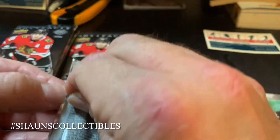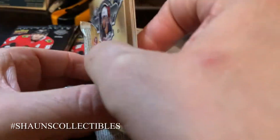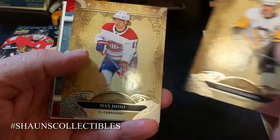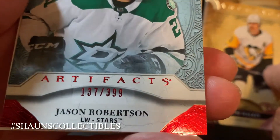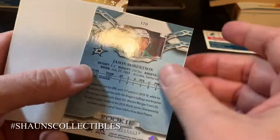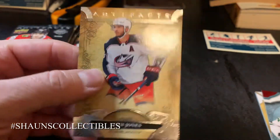So we got the jersey, meaning we were supposed to get two more hits and a rookie redemption. Maybe we got another decoy here by the looks of things. Okay, we have Evgeni Malkin, Max Domi base cards, and a rookie card of Jason Robertson serial numbered 137 out of 399. This might be a red ruby parallel — I'll have to look that up. And a Seth Jones base card.